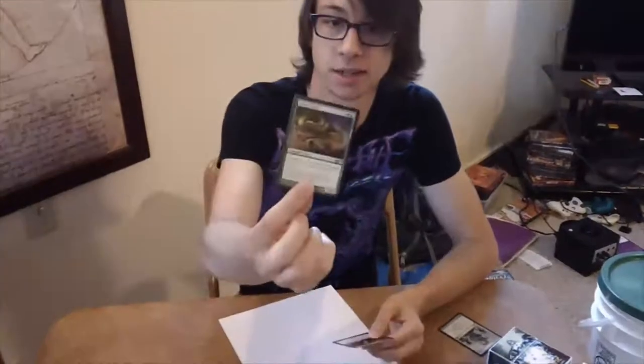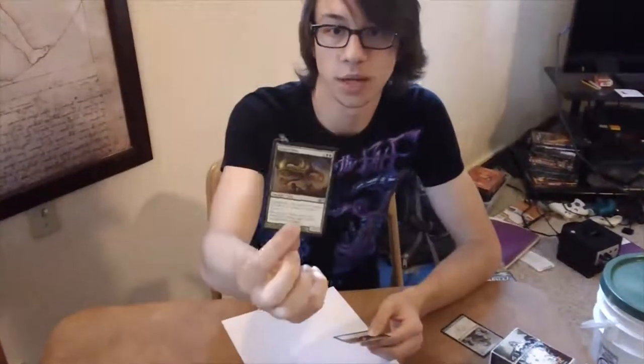Our first tip and trick for you today is a way of dealing with an Acidic Slime from your opponent. You can kill this Acidic Slime with any removal spell, such as Lightning Bolt or Doom Blade. After it's in the graveyard, cast Gruesome Encore. You'll be able to bring your opponent's Acidic Slime into the battlefield under your control.